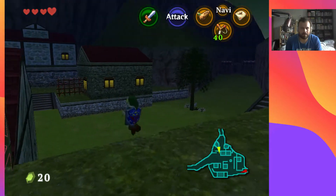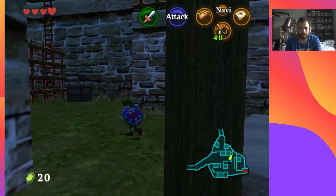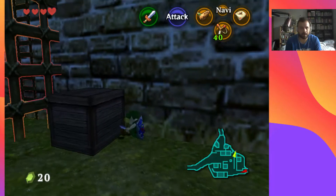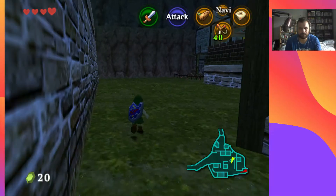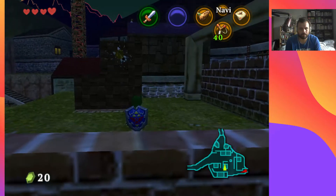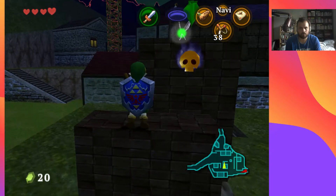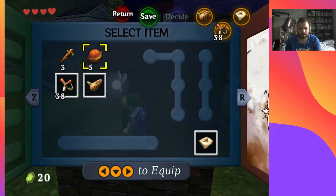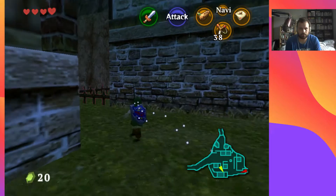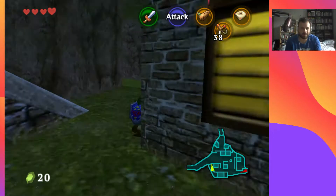I don't want to be collecting too many rupees either because I think I have a limit of about 99 at the moment, which is a bit of a pain. Let's check how many Skulltulas I have — that's seven. I'm still thinking there should be one in a box somewhere but I think I've got all the boxes now.